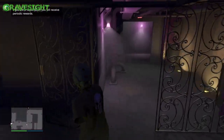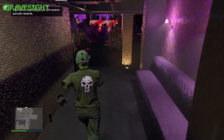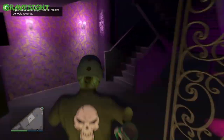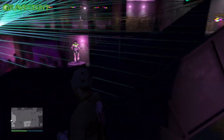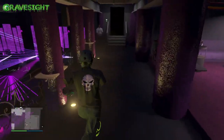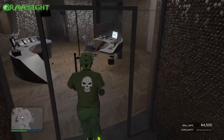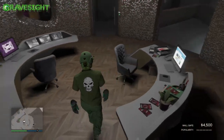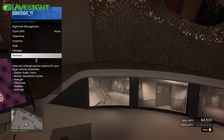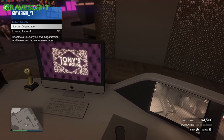The first requirement is going to be owning a nightclub. The second requirement is going to be having just a little bit of popularity. There are a couple different ways to get a little bit of popularity. Number one, you can go right over here to the computer and you can change your DJ. It will cost like ten thousand dollars, but you will end up getting just a little bit of popularity by changing your DJ.